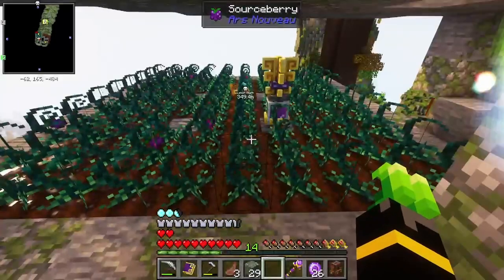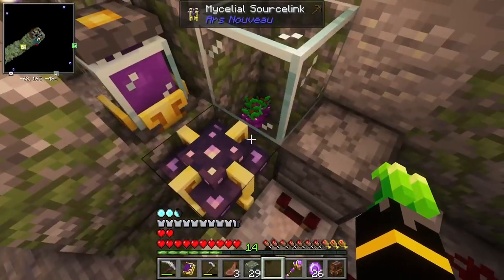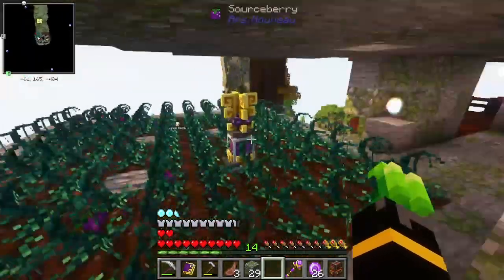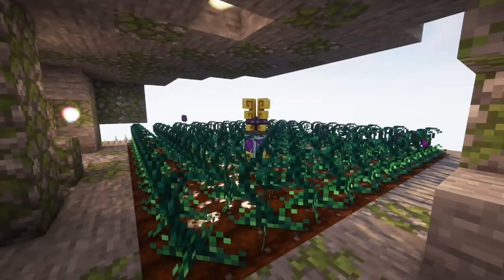And that's the source berry reactor — mycelus source link, source berries, starbuncles, the dropper setup. I hope you've enjoyed today's video and will continue the rest of your day with a smile.